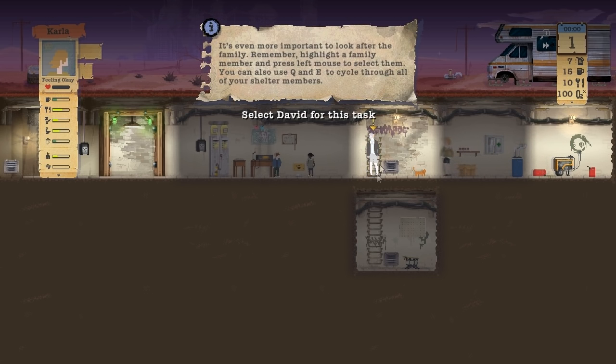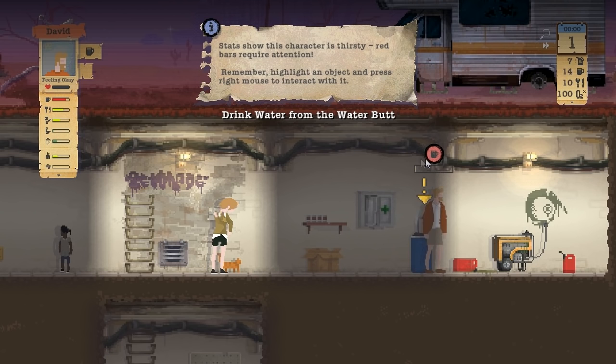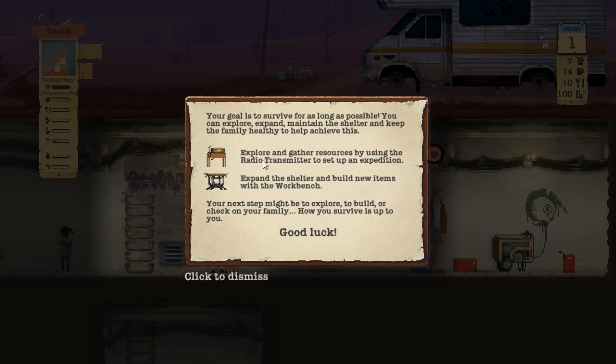It's fixed! Select David - drink from the water butt. Is he thirsty? It's getting red. Drink water, go you pleb. He's got an alarm signal over his head, you're all thirsty bro. These graphics are kind of weird. Your goal is to survive as long as possible - you can explore, expand, maintain your shelter and keep the family healthy. Explore and gather resources using the radio transmitter to set up an expedition. Expand the shelter and build new items with the workbench.